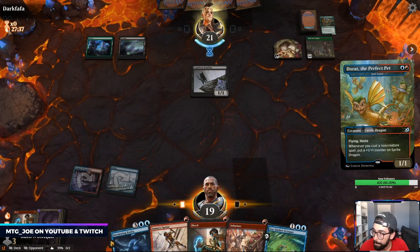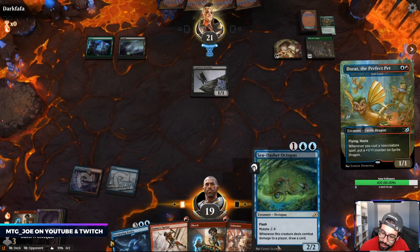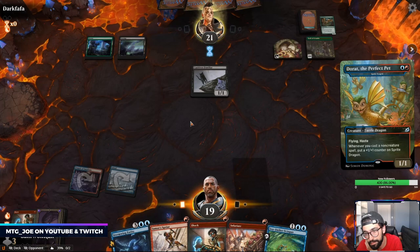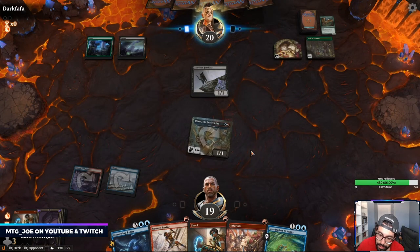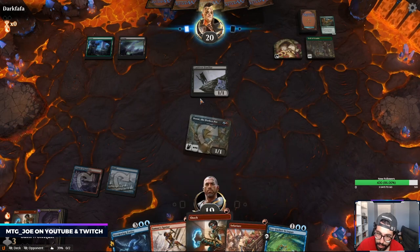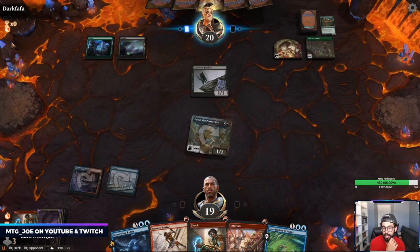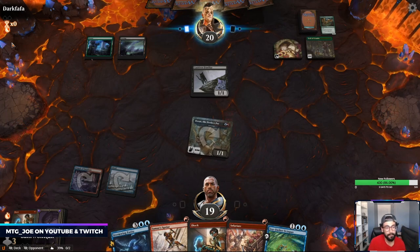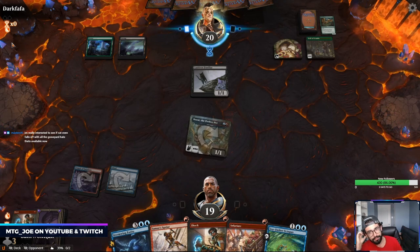Let me play my Pet. This actually on Sprite Dragon is pretty nice because you get the counters. Scavenging Ooze is the big thing that's going to eat these decks, because the biggest issue with Cat was they bring it back in response — but with Ooze you usually just respond to it.